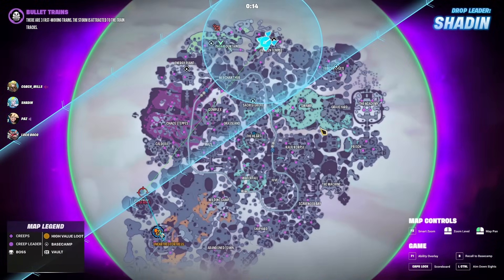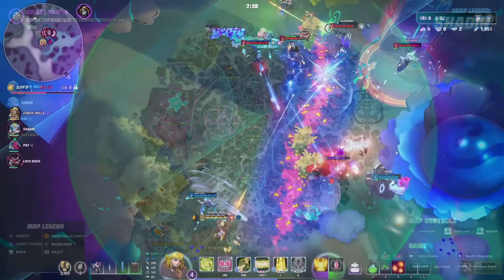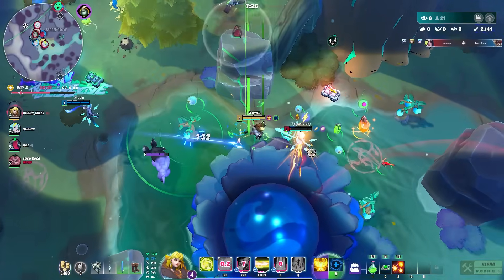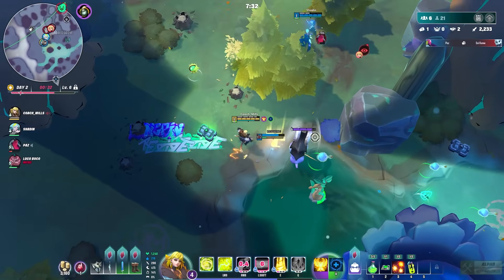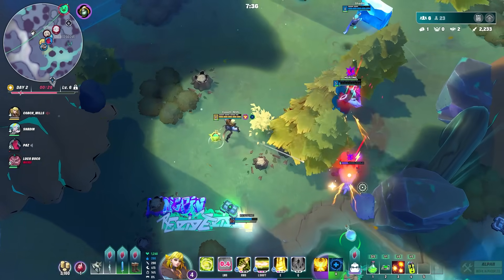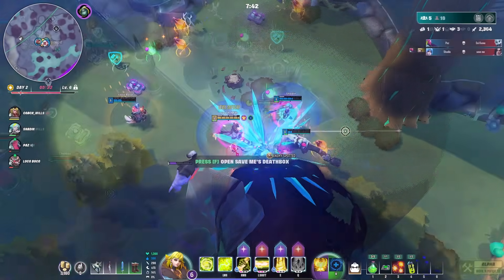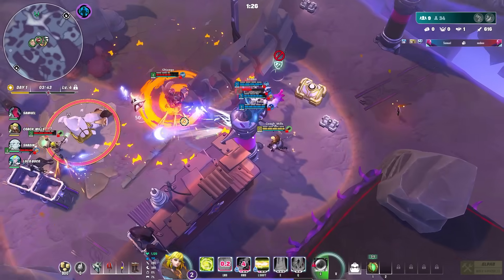Before you drop, there are hot zones with specific spawns of weapons and rare armor — more people will drop there because the rewards are worth fighting over. It's up to you whether to go for aggressive drops for legendary loot or play it safer. Keep in mind that some characters aren't effective early before they have all their abilities, while others can operate well without them.